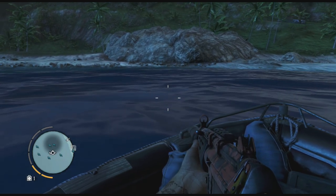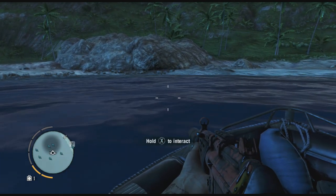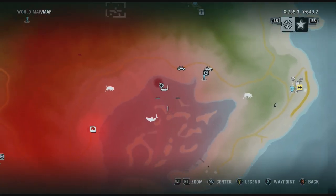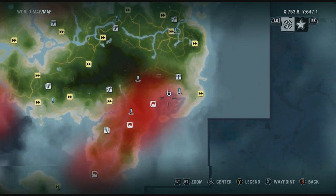Hey everyone, it's Riley here bringing you a quick video on how to get your 60-meter dive achievement. Where you want to be is in this gulf-looking thing down here on the bottom-right side of your map. Here's your whole map — you want to be down here in the bottom right.